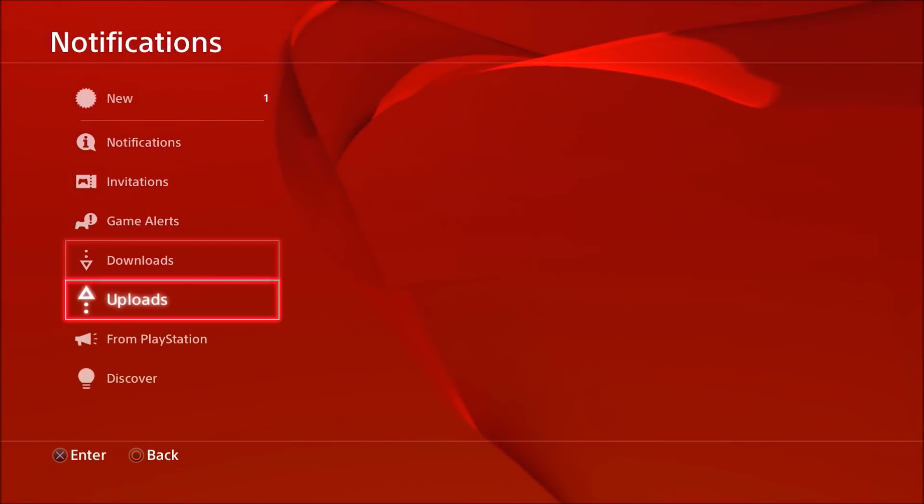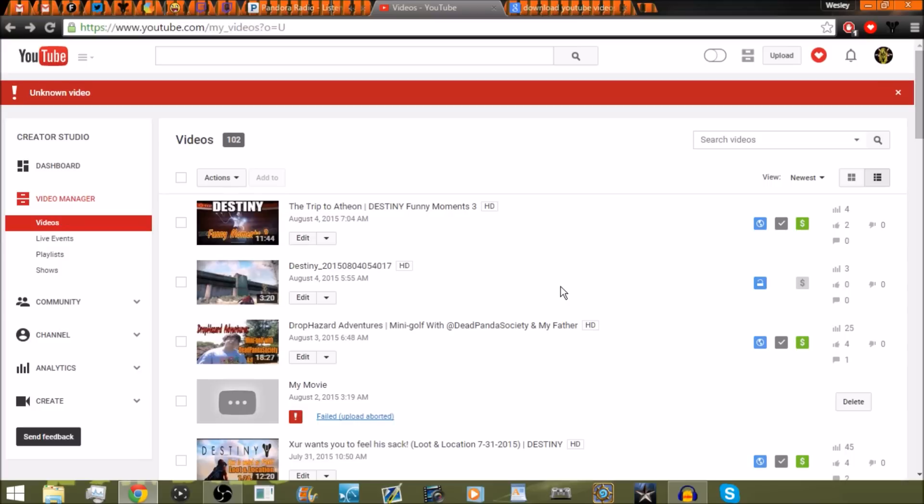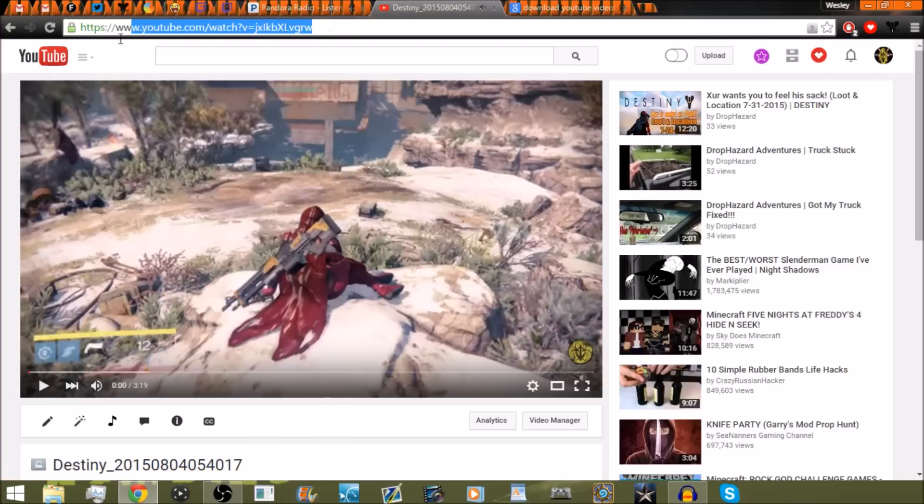It'll show up in your notifications under uploads and it'll be uploading. Once the video is uploaded, go to your YouTube videos, make sure it's marked as unlisted, click on it, and then grab the link.